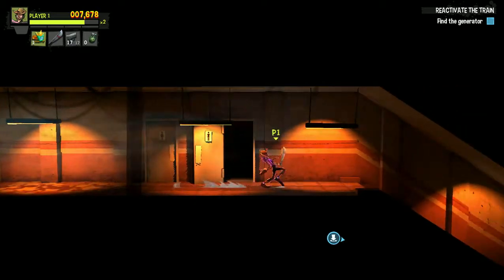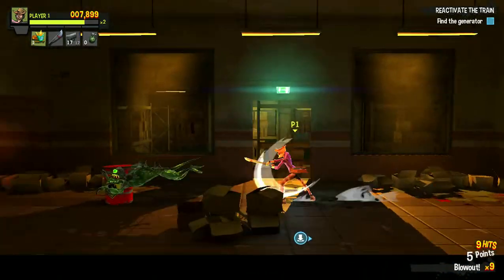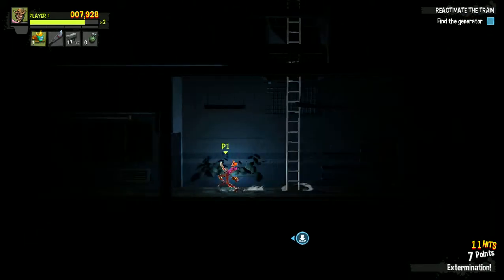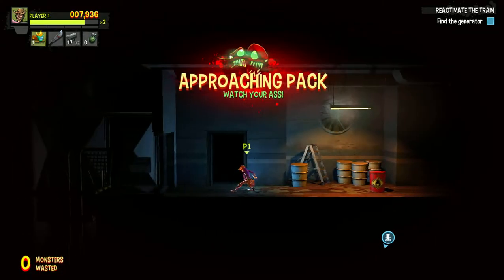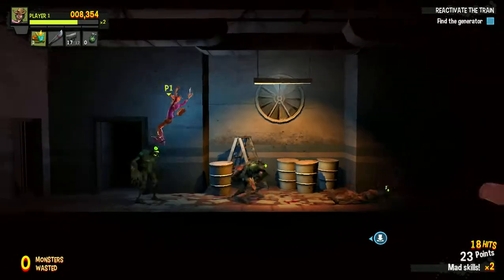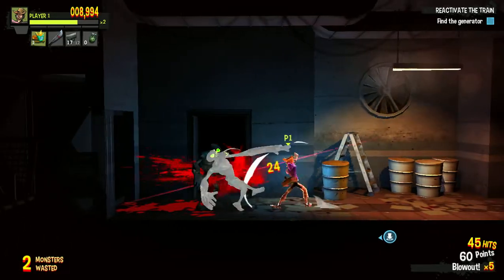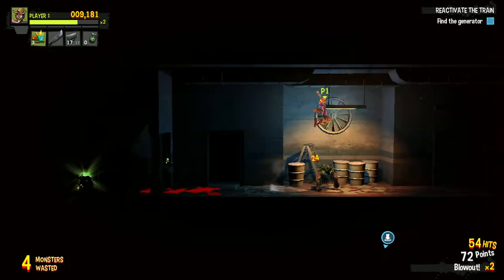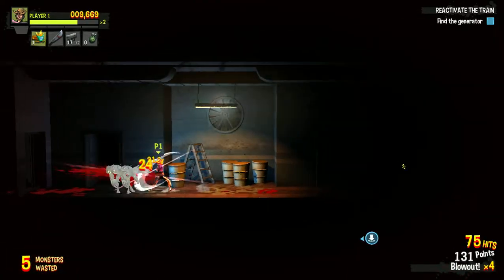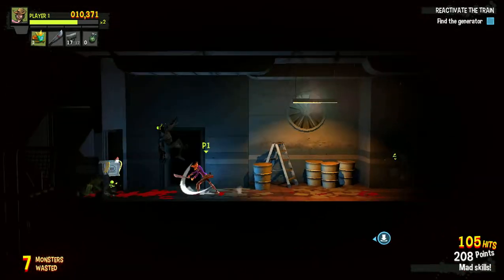Just going to run over here — I'm guessing the generator's here. I probably should have just thrown it at this guy, I think he's called a jumper. Go down this ladder here. Generator looks like it's to the left. I don't have any grenades, which puts me at a slight disadvantage, but I should be able to take this out fine — it is just the first stage of the game. Those guys sort of charge up and spin, so you want to jump to avoid them. I'm not sure how many are normally in a horde, but I think it's an average of around 15 to 30.